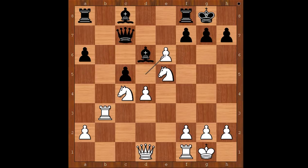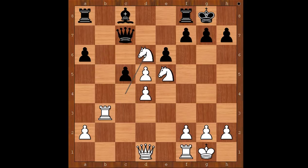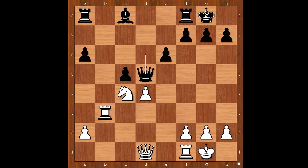Carl Helling played d takes on e6, missing his chance. The best move was removing the best black piece: knight takes on d6, forcing queen takes on d6, then knight to c4 attacking the queen. The queen can't even take the pawn because then knight to b6. So after queen to f4, knight to b6 and white is better.